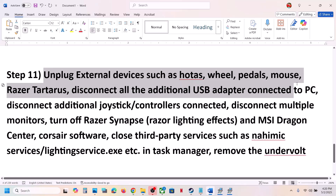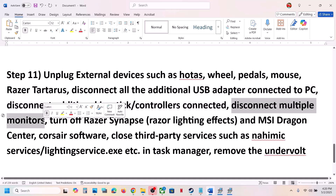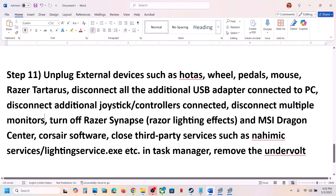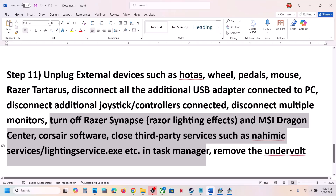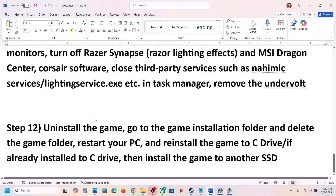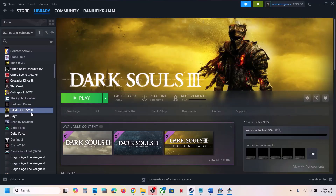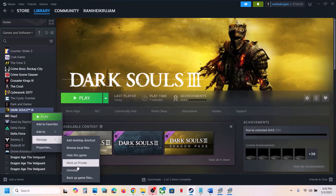The next step is to unplug all external devices from your computer — HOTAS wheels, pedals, USB adapters, extra controllers. Disconnect additional controllers and try launching the game on a single monitor if you have multiple monitors. Close any third-party services or applications running in the background. If you have undervolted your computer, remove the undervolt and then launch the game.